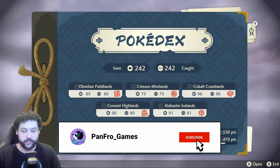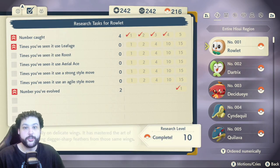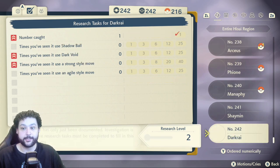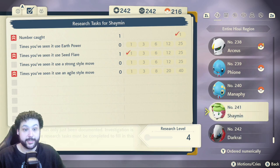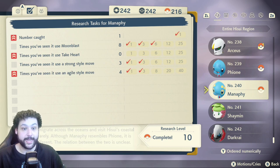So how do you get the shiny charm in general? To get the shiny charm you need to have caught all 240 Pokémon in the Pokédex. Shaymin and Darkrai do not count as these are both DLC Pokémon, so you do not need these Pokémon for the shiny charm. Step one is you need to have caught all 240 Pokémon in the dex.